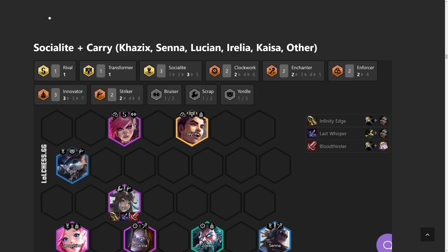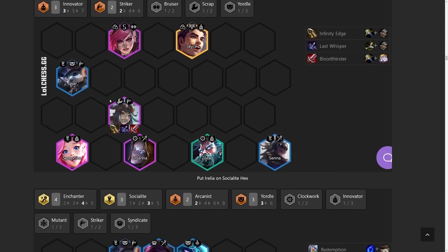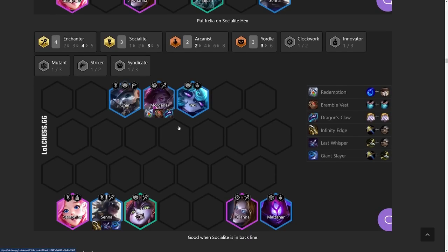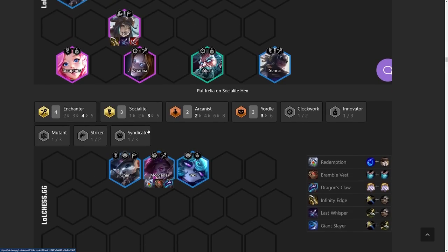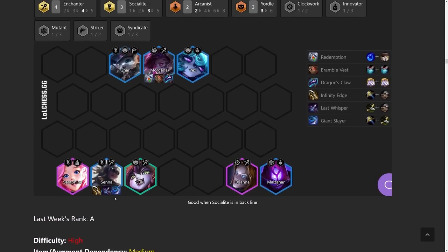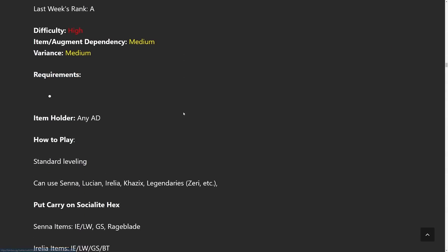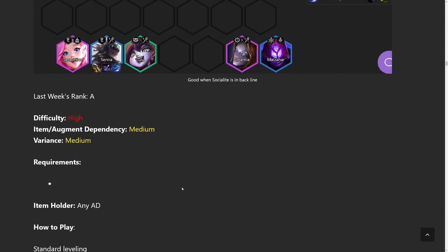On to Socialite plus carry — lots of different carries you can use: Kha'Zix, Senna, Lucian, Aurelia, Kaisa, and other random legendaries. Right now I think the best ones are Aurelia, Kha'Zix, or Senna. Socialite Aurelia has always been the core carry, but Senna is just really good right now because all the enchanters are doing a lot of healing. There are a lot of Enchanter Socialite builds — it's pretty much like the same four Enchanter build but adding a couple Arcanists. You can flex the carry spot because Aurelia and Kha'Zix use very similar items to Senna. That's why the Socialite comp has always been good: you can flex the carry and don't have to spend as much gold to get a decent power spike.